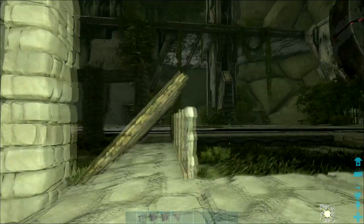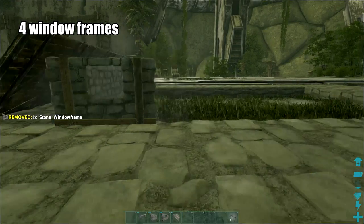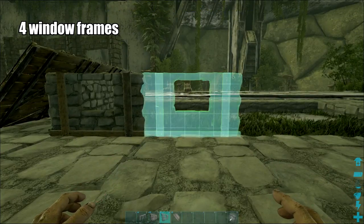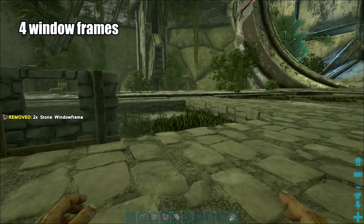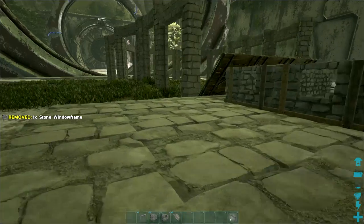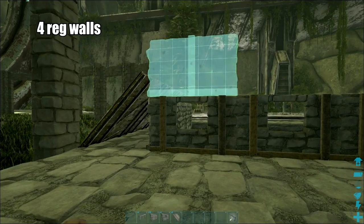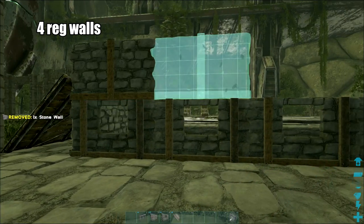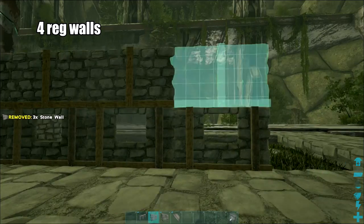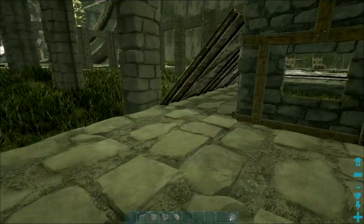I'm going to put some windows in here so we can see what's going on in the killing floor — four along this wall here, just like that, and then four regular walls above that.